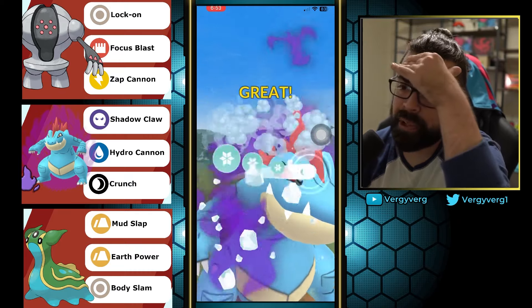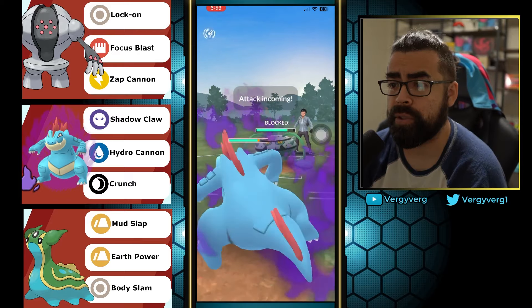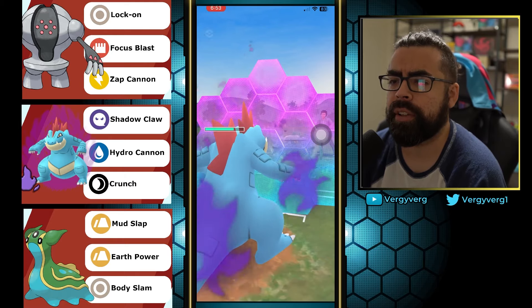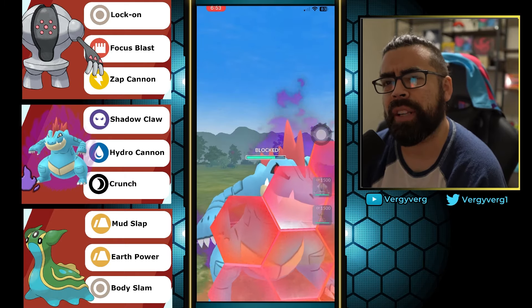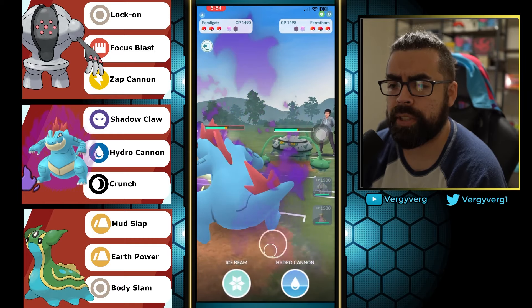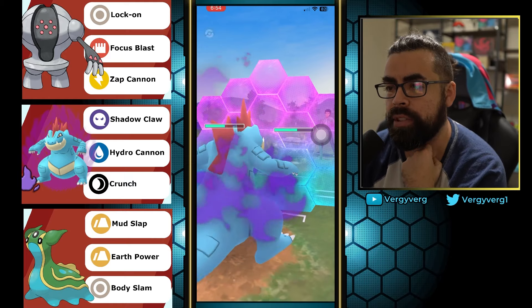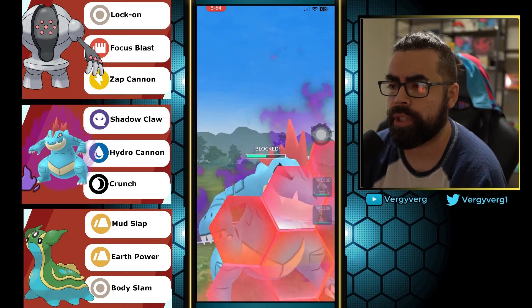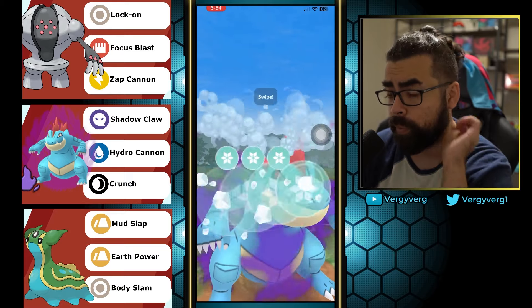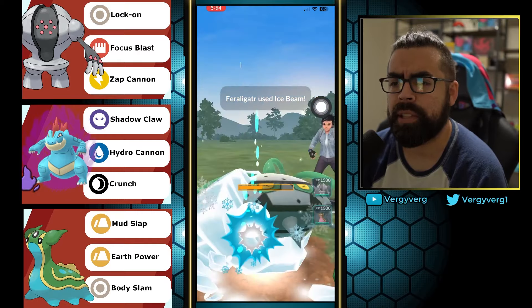The opponent throws with a bit of bad timing, trying to get energy, and it's actually probably going to cost them because we're going to get to another Ice Beam — I think we'll CMP. We went for extra Shadow Claws in order to try to get to the double Ice Beam, and one of them is going to take something out. Feraligatr basically wins this matchup.